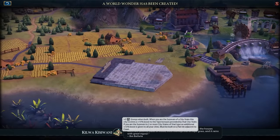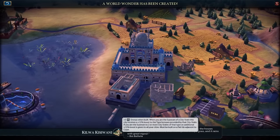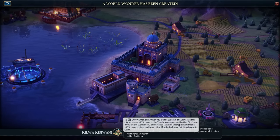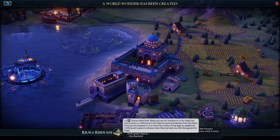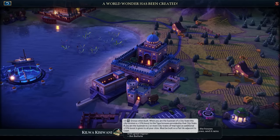We did get Kilwa. Kilwa is huge here because it gives you plus three envoys when it's built, and when you're the suzerain of a city state, the city you build Kilwa in gets a 15% boost to the type bonus provided by that city state. So if you're suzerain of a scientific city state, you'll get 15% extra science in the city that Kilwa is built in.